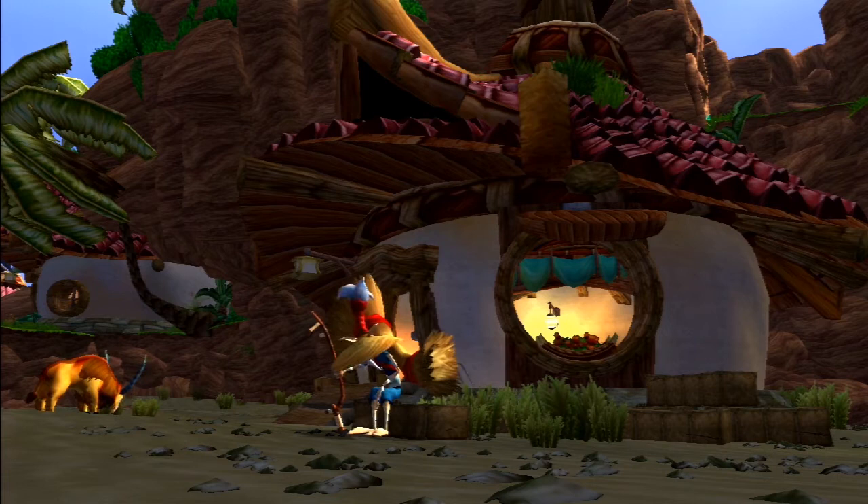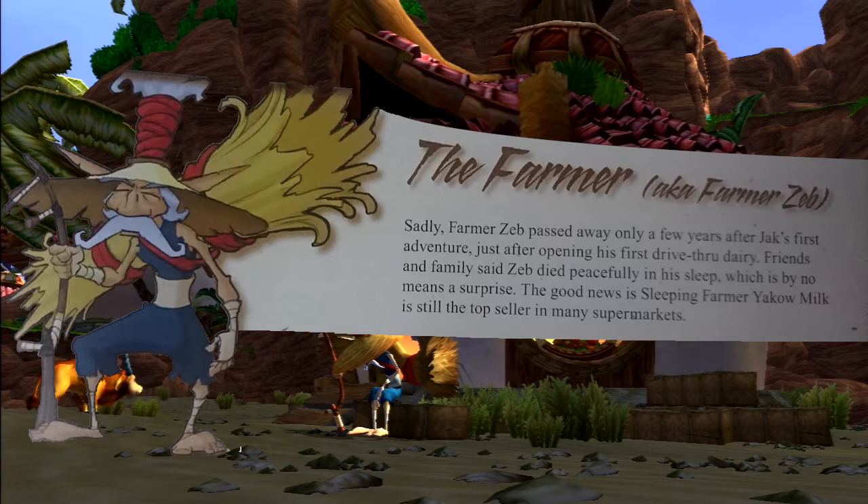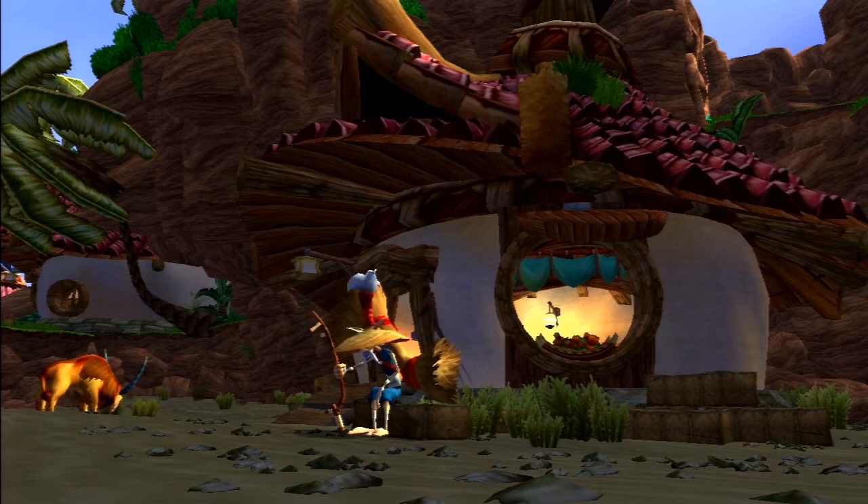In the official Jak & Daxter Strategy Guide there is a section of interviews with Naughty Dog and a 'where are they now' section. Here we find out that the farmer's name is Zeb. Sadly, Farmer Zeb passed away only a few years after Jak's first adventure, just after opening up his first drive-through dairy. Friends and family said Zeb died peacefully in his sleep, which is by no means a surprise. The good news is that Sleeping Farmer Yakow Milk is still the top seller in many supermarkets.